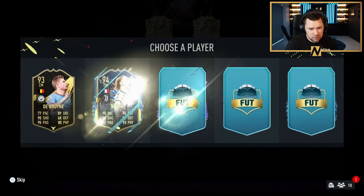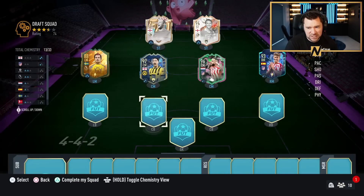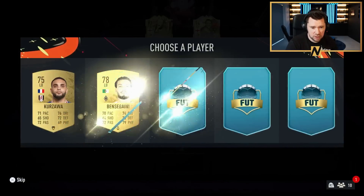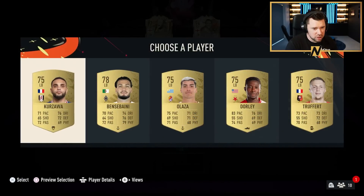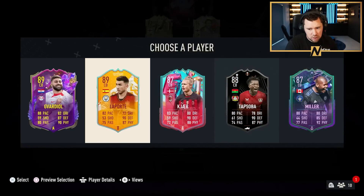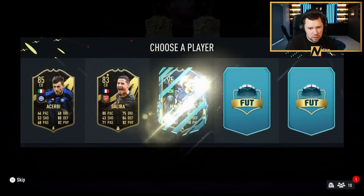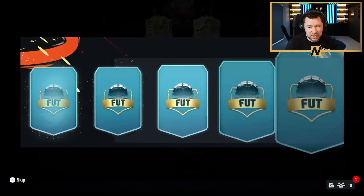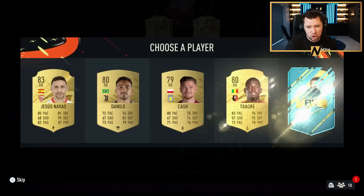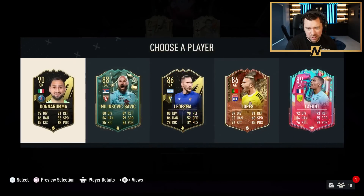Give me De Bruyne back again now. Billing was decent too because of the English links — this draft is humongous. Take Hertzawa — I don't know why, it just seemed like the right thing to do at the time. We'll take Gueye, Laporte — gets a Spanish link in there. I'm taking Marquinhos, I don't even care — no chemistry, just vibes. Give me Donnarumma — love to see it.